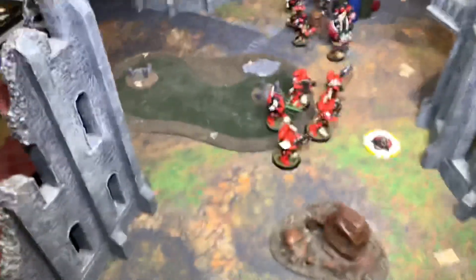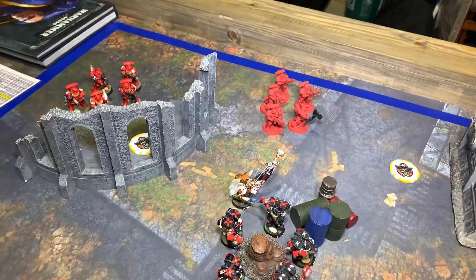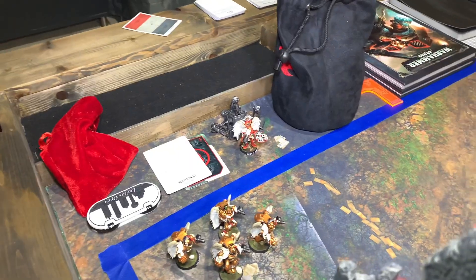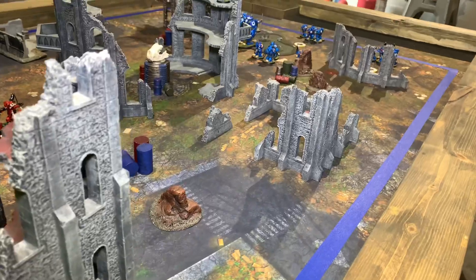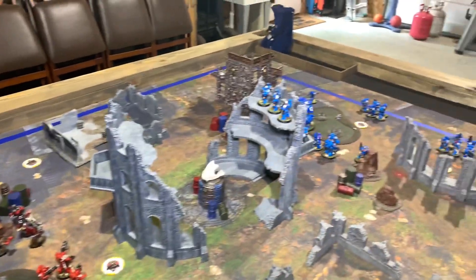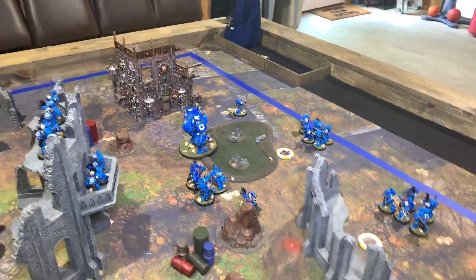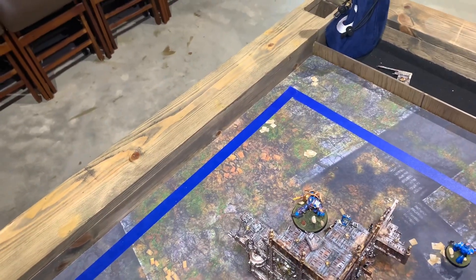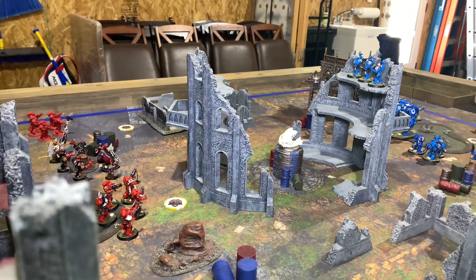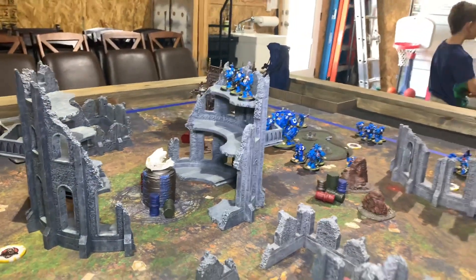Blood Angels were all at the front of our line - we've got an intercessor squad, death company, a chaplain, ancient, another intercessor squad, and our Sanguinary Guard coming in to help. Captain is in deep strike. Our objective is Domination: each player places objective markers, and at the end of each battle round, if you've killed more enemy units than your opponent you score a point, and the player who controls the most objective markers also scores a point. So the goal is kill and hold.